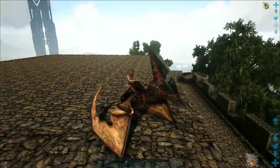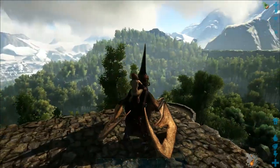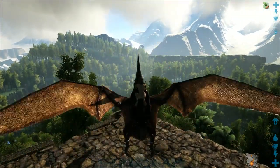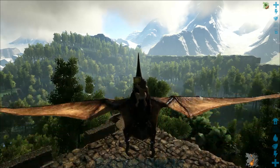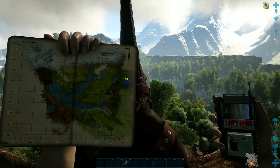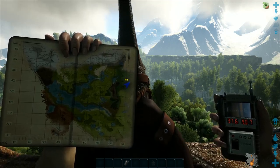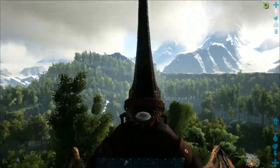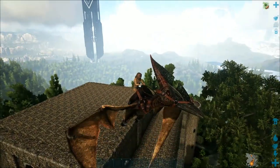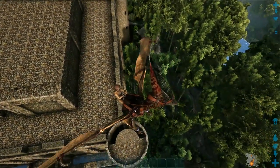I'm currently sitting on the castle that is located by Green Obelisk. Let me go ahead and pull my map out so I can show you where I'm at exactly as well as my coordinates. The coordinates for the castle are 37.6 by 90.7. To give you an aerial view, that's Green Obelisk behind me and there's the castle.